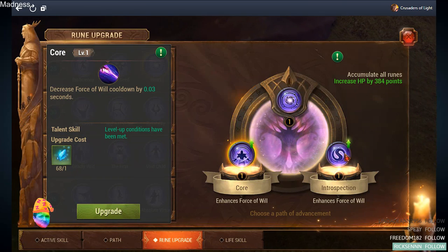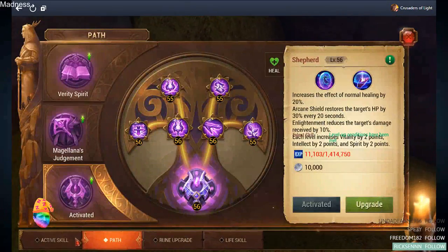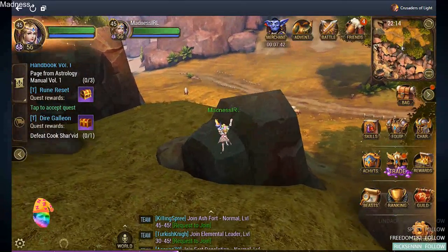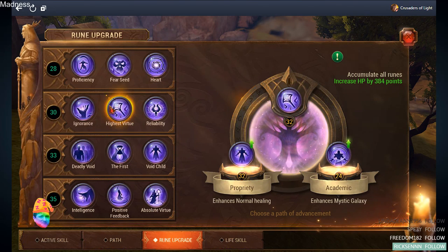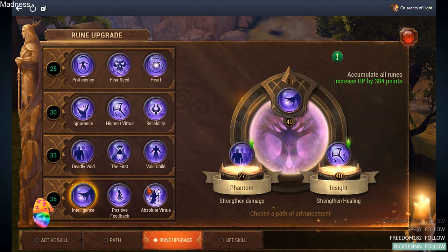On the other side you have some plain damage improvement, which is nice, but Force of Will and Aurora can't be equipped together, so it'll be rare that you'll play with Force of Will anyway — not really worth spending points there. Rune-wise, that's all. Remember my build was very, very focused around PvE only. If you're going for hybrid or more of a PvP spec, you'll definitely not follow my tips on it.